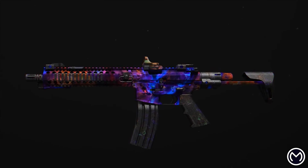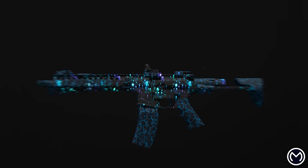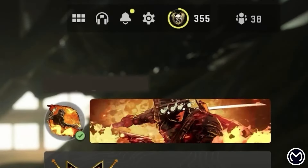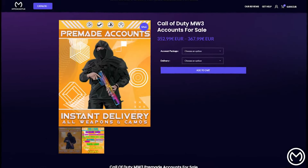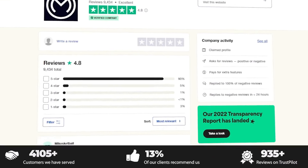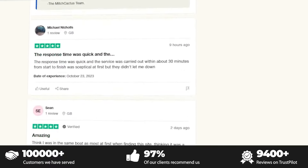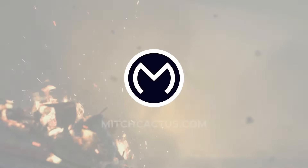If you guys are looking to get hard unlocks for the new Modern Warfare 3 mastery camos like Interstellar and Borealis, or playing in bot lobbies where you can level up your guns and unlock camos very fast, or even instant delivery, then check out Mitch Cactus. Their links are down below and they have over 10,000 reviews on Trustpilot. Use code Bubs.